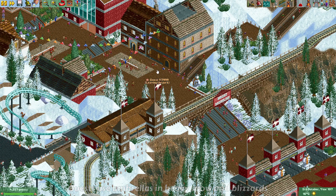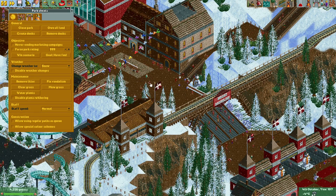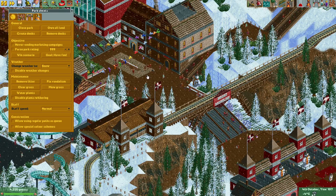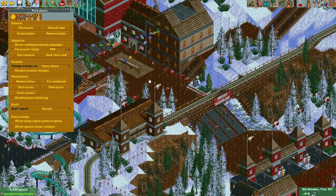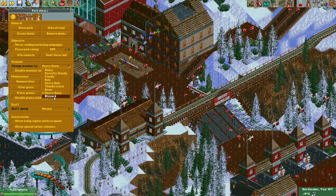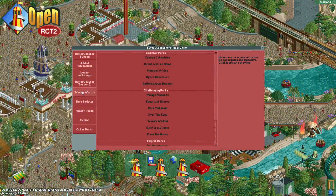A change has been made to some weather types. Currently it's sunny in Mount Duckling, but through the cheat menu we can change it to snow. In normal snow the guest behavior stays the same, but in heavy snow guests start taking out their umbrellas and treat it like rain. The same happens in a blizzard, which is heavy snow with thunder.